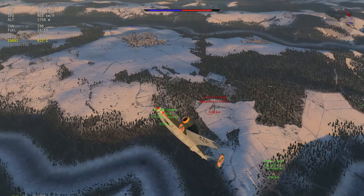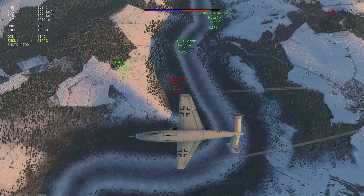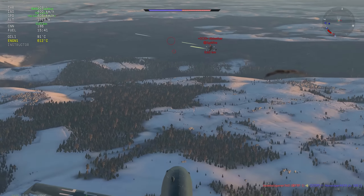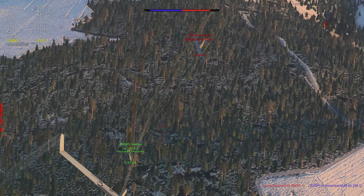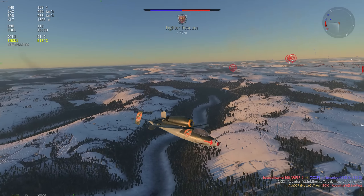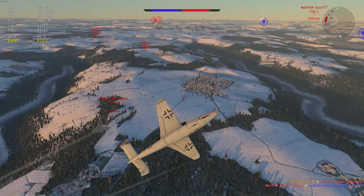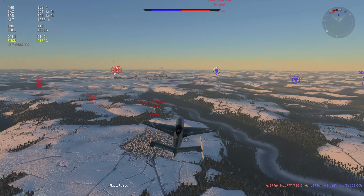The H8K3 — there are no distinguishable differences between it and the H8K2 which is in the tech tree. This is a Japanese float bomber, and as far as I can see the only major difference is that the floats retract into the wings. Same bombs, same number of gunners, same gun types. Since they recently changed the gunners on the H8K2 to match the K3, it's kind of a bit weird.